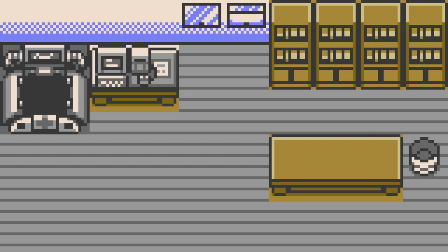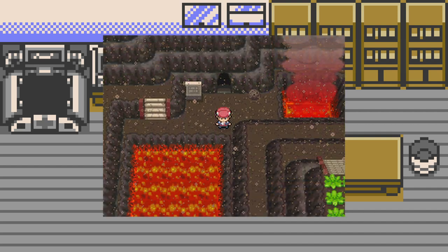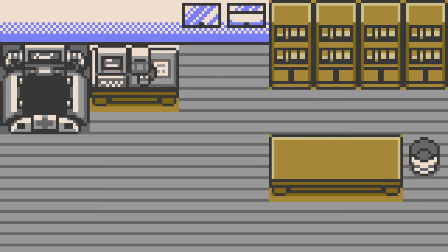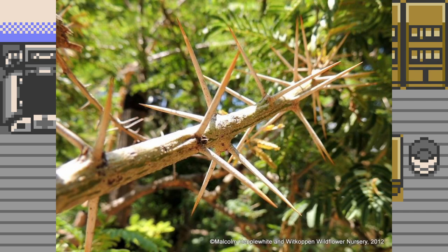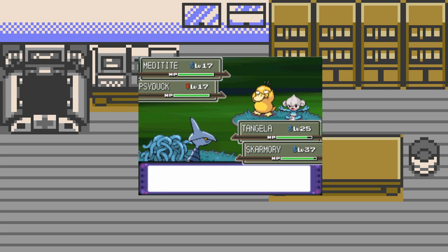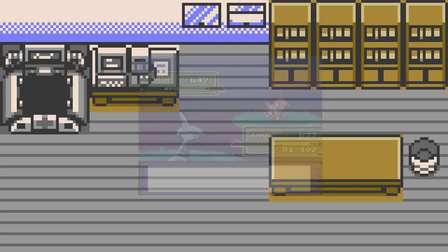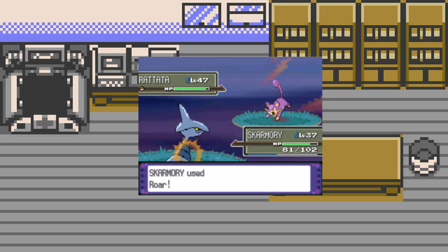Skarmory are, across much of the show as well as the games, found in rocky, mountainous habitats — more often than not lacking in plant life to a notable extent. In these rocky habitats, Skarmory nest in bramble bushes, which is likely a mutualistic relationship between the two creatures. The bramble provides protection from the rain as well as protection for the young, while Skarmory scare away any animals that would wish to eat the berries or the shoots and buds of the bramble.